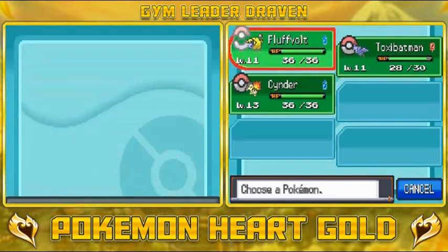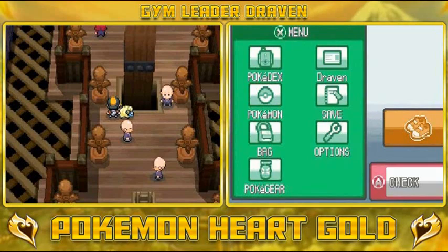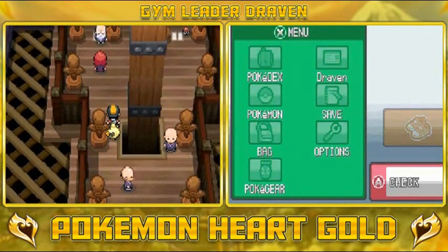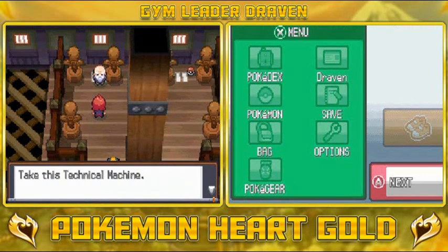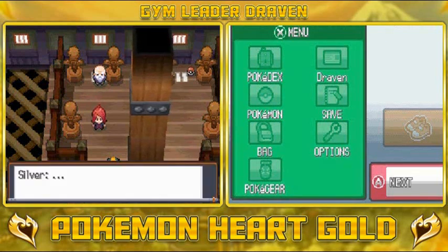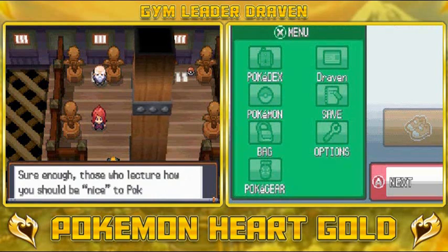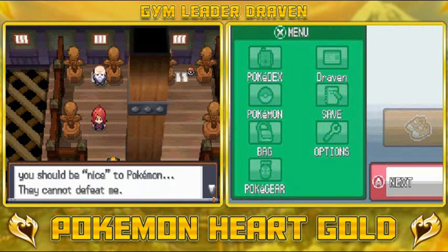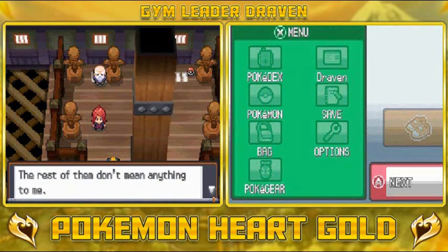We're close to the elder. Our rival is battling him — he kicked the elder's butt. The elder gives the rival a TM but says he should care more about his Pokemon: 'Pokemon are not tools of war.' The rival responds that all he cares about is strong Pokemon that win — the rest don't mean anything to him. He uses an Escape Rope and leaves.